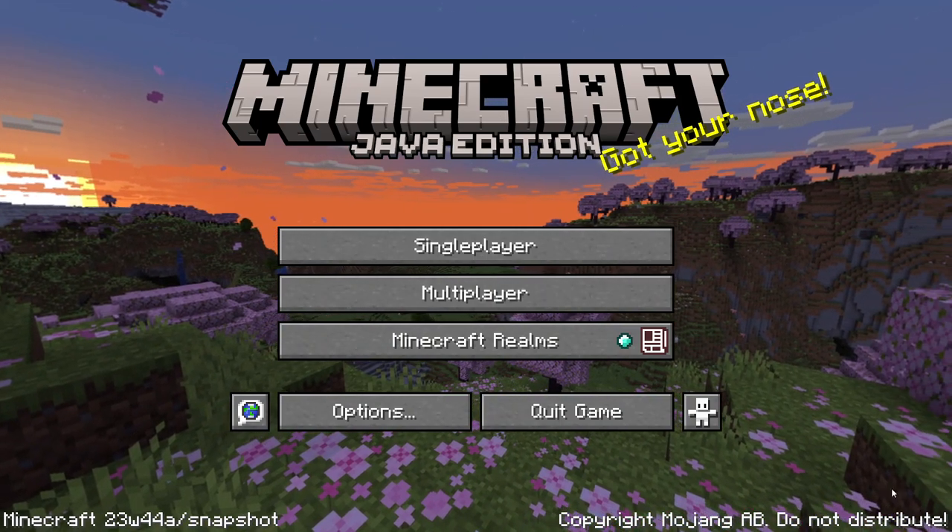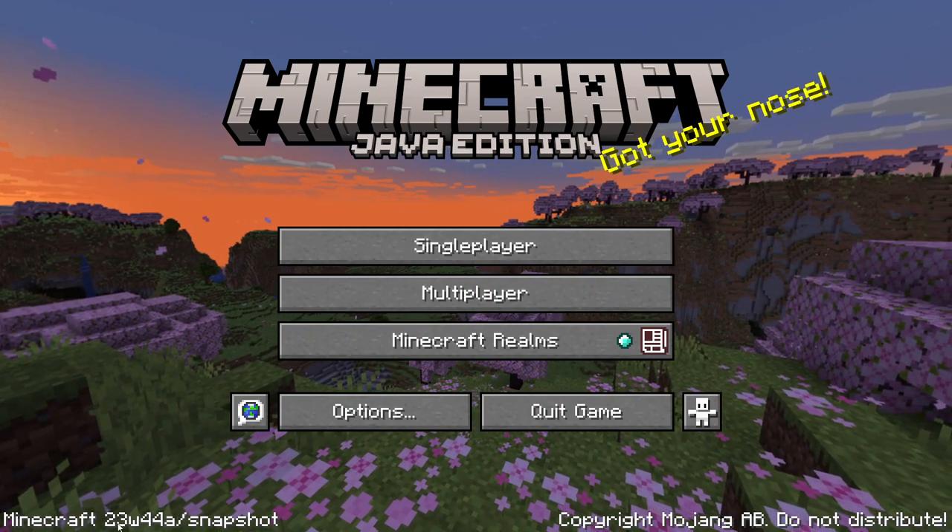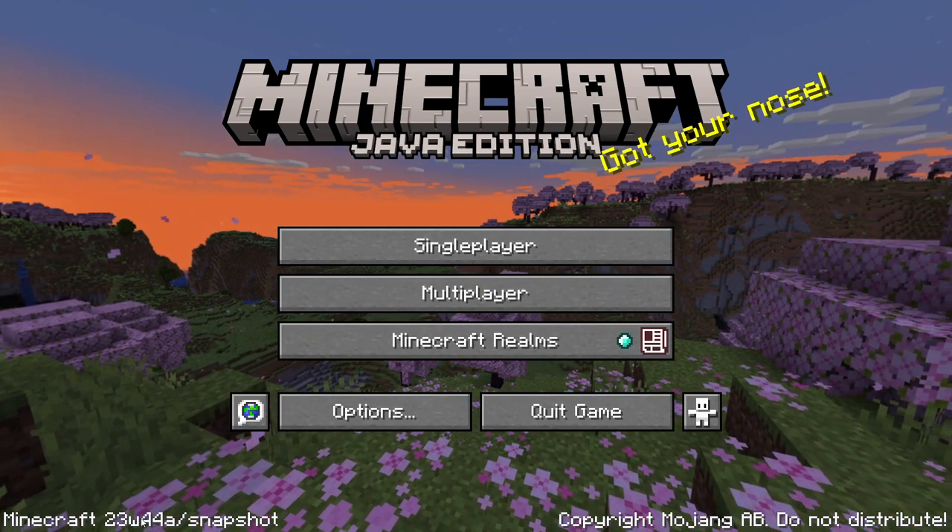Hello everyone, today I'm going to show you how to get the crafter update in Minecraft. So you want to be on the latest snapshot, 23w44a or more.